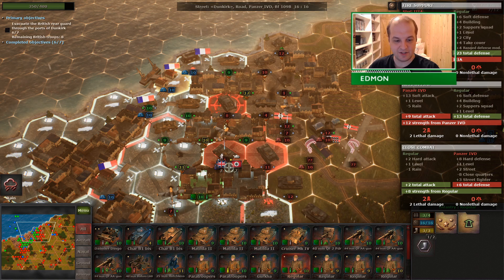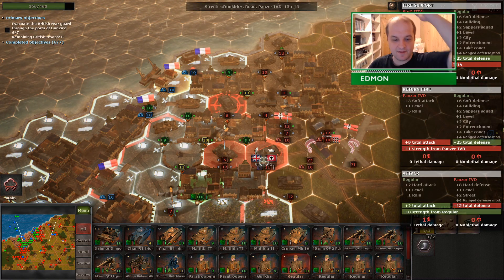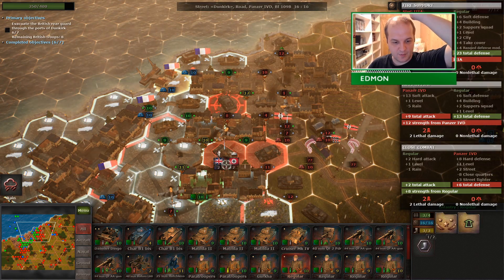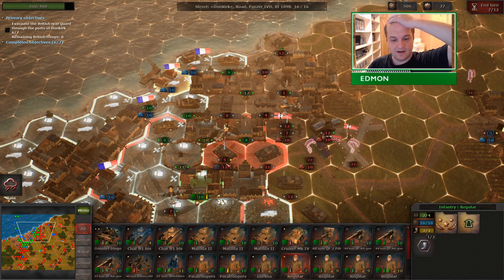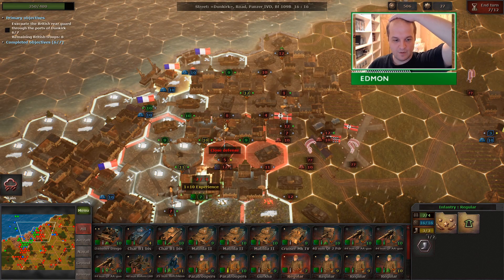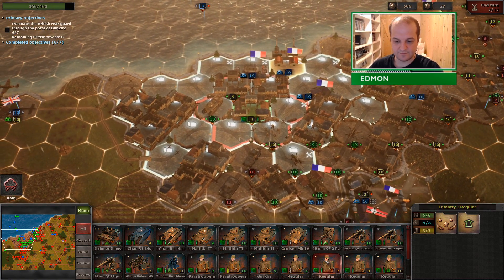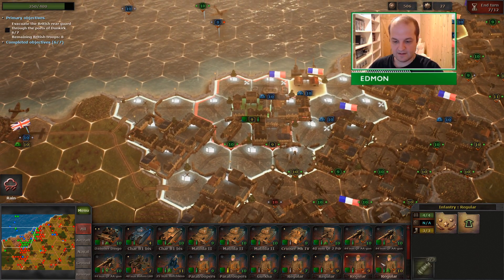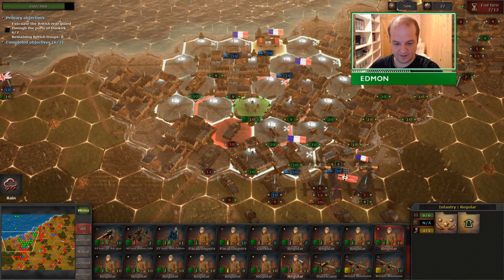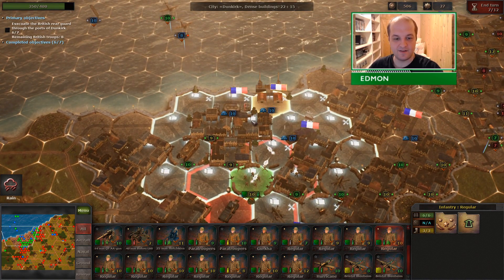Remember, you have to take damage to gain the 10 EXP bonus. I could snipe this guy for 1 HP, but it actually doesn't make sense to do that. If I want the EXP points I need to take the battle that actually deals damage to me. Whether it's suppression or lethal damage, it doesn't matter. And none of my other units are level 1, I believe. So that's it — there's no point in doing any of the others.